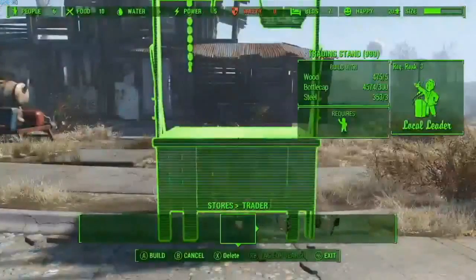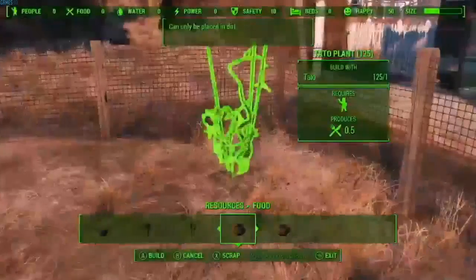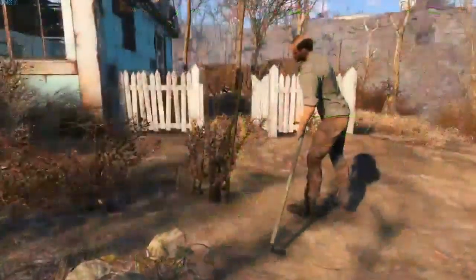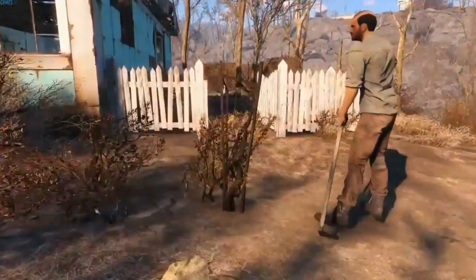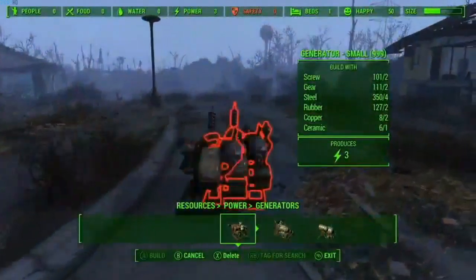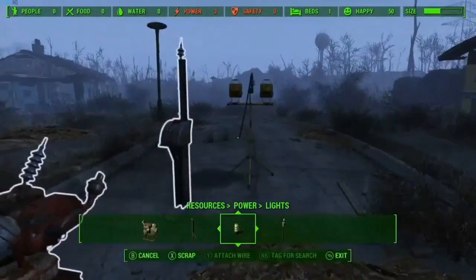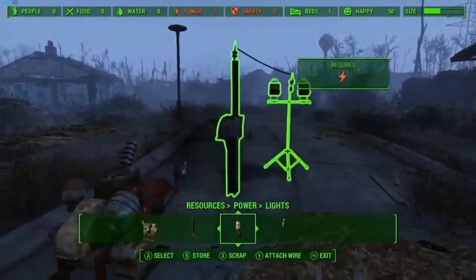As your settlement grows, people will arrive, including certain traders who have some of the best items in the game. You can plant food, water, and even power generators.